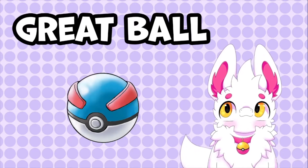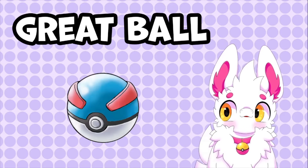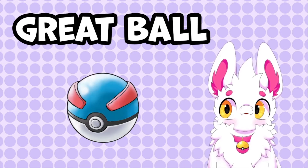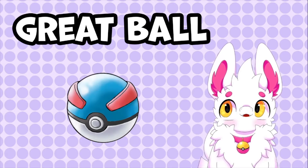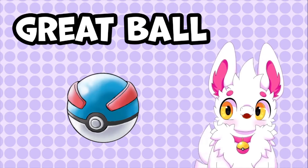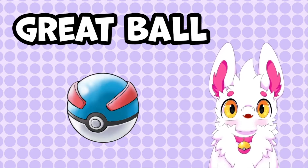Next we have the Great Ball. It is truly as the name says — it is a ball which is great, or rather, it is at least greater than a Pokeball. It has a catch rate modifier of 1.5, meaning it has a 50% higher chance to successfully catch a Pokemon than that of a regular Pokeball.